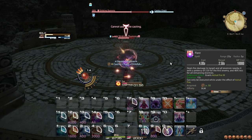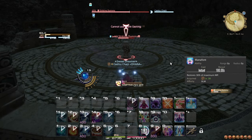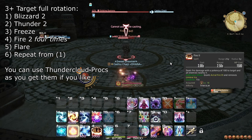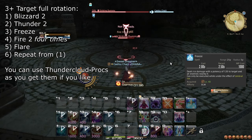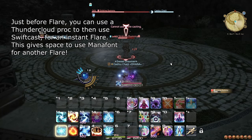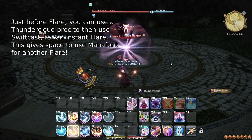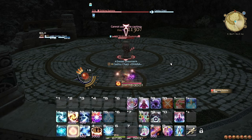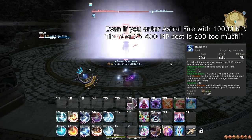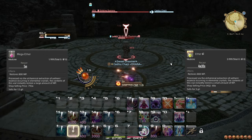On two targets, you can use Flare to finish every Astral Fire state regardless of Swiftcast, though Swiftcast makes it even better. Make sure to use Mana Font for the extra 1 or 2 Fire 1s it may yield. On three or more targets, replace Thunder 3 with Thunder 2, Fire 1 and 3 with Fire 2, Blizzard 3 with Blizzard 2, and Blizzard 1 with Freeze as filler. Always finish Astral Fire states with Flare on 3+ targets and use Thunder Cloud procs on Thunder 2. Enter Astral Fire with at least 9800 MP so you can cast Flare at the end. Do not cast Thunder 2 without Thunder Cloud during Astral Fire. With at least 800 MP from an Aether (any high quality, or above Mega Aether for normal quality), you can chain an additional Flare.